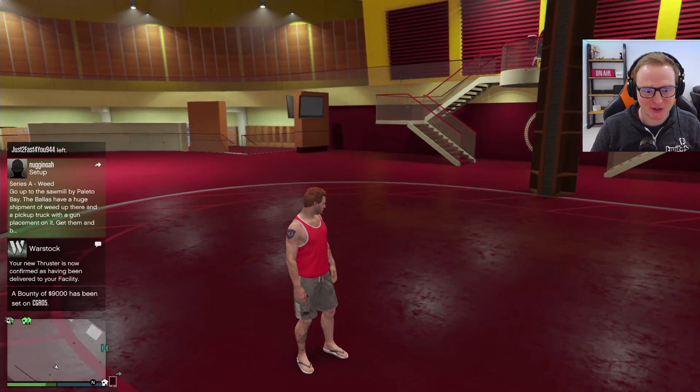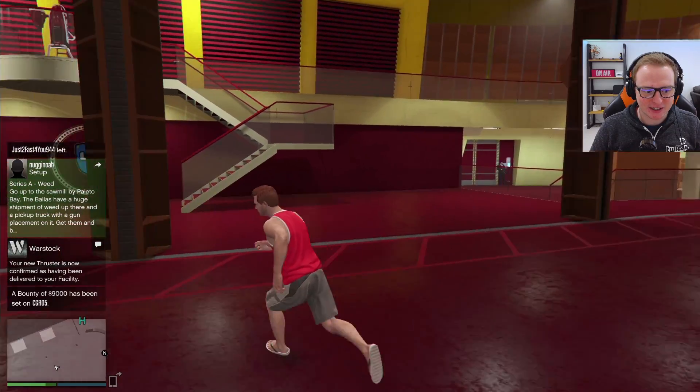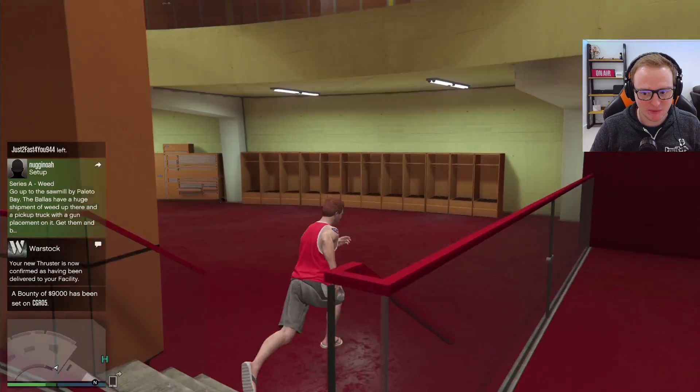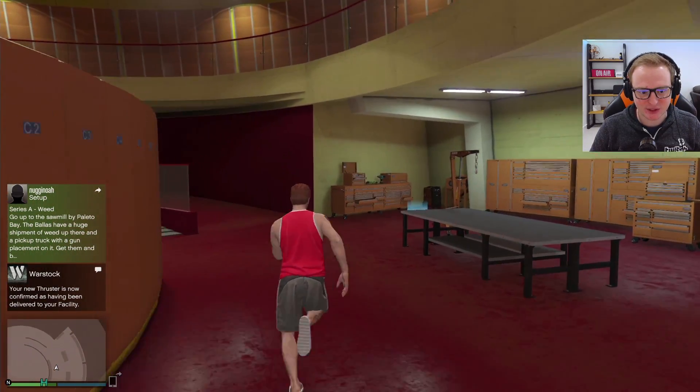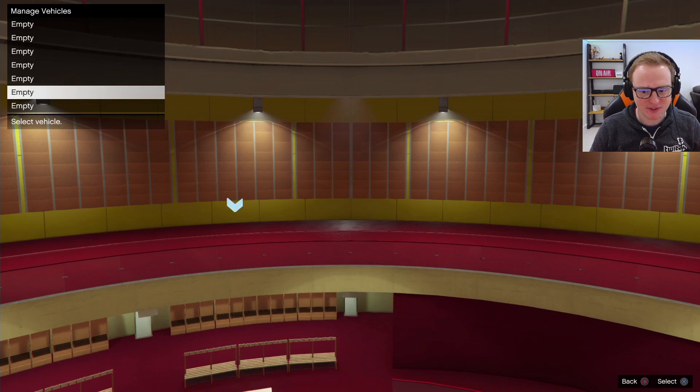Looking around, looking around. I can't see it. Okay, apparently it's been delivered to the facility. Is it down here or something? Oh, come on, where is it? Or maybe we have to go over here and select it — customize it. Oh, it says empty.